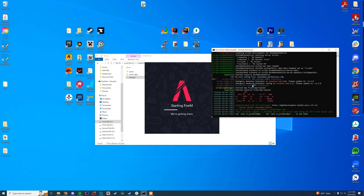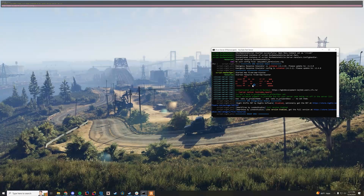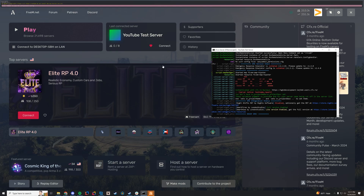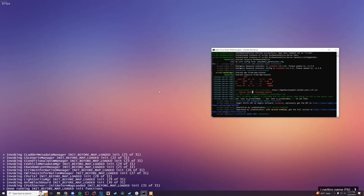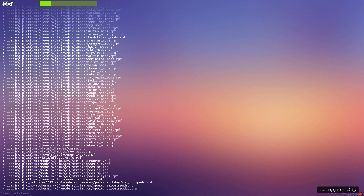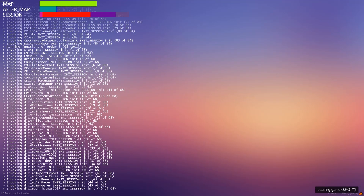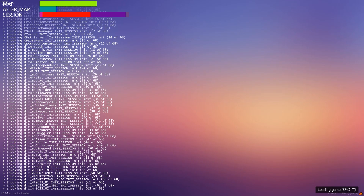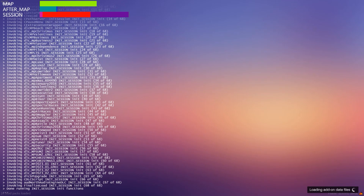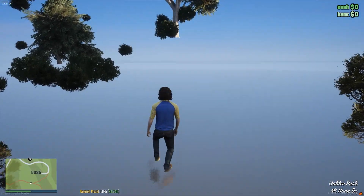While the server loads up I'm going to go ahead and launch FiveM, then load into the server. What we're going to do is go into our server console — if you don't know what the server console is, it's the thing that pops up on screen. You can manually type in there, but it's actually easier to type from within the game. As long as you have your server admin permissions you'll be able to run this from in-game, which is set up by default when you create a server.